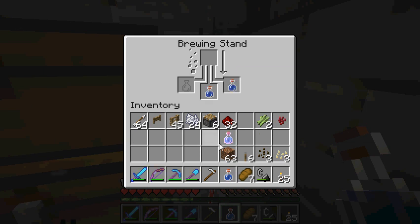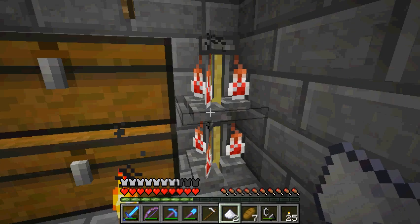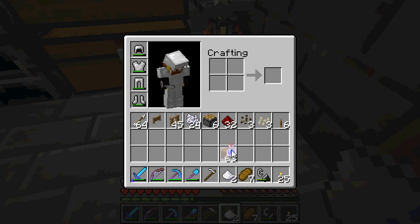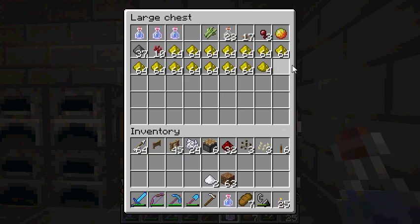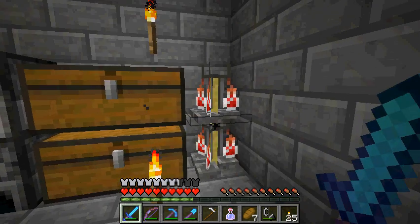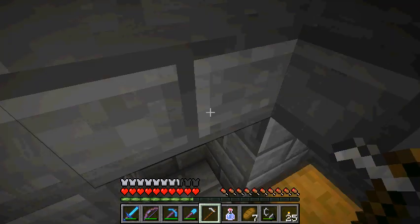Hey guys, it's Warmeister back. Just starting off here by brewing some potions. Might as well get some nice speed potions ready to go. Went back to the nether, did some stuff, collected some materials and supplies. Look at how much glowstone dust I got — it's fantastic. I love glowstone dust. It's good for potions and aesthetic purposes later on, but that's not what I'm worried about right now.